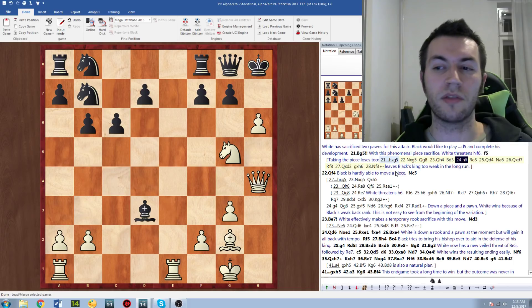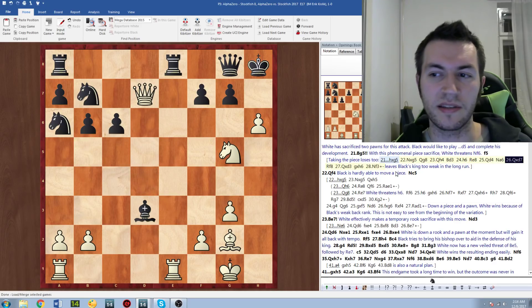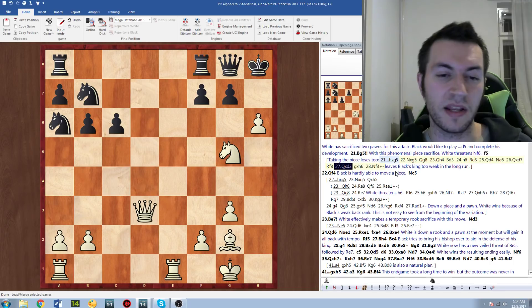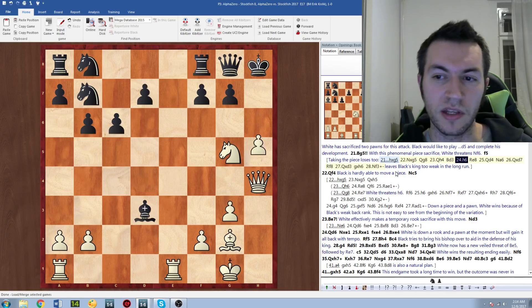After Bd3, we can play h6, and then we have Qd4. Because of the bishop on d3, black is going to lose that piece. For example, knight a6 — we can take, and if rook f8, we can just take the piece on d3. Black had many undefended pieces, so was going to lose at least one of them.